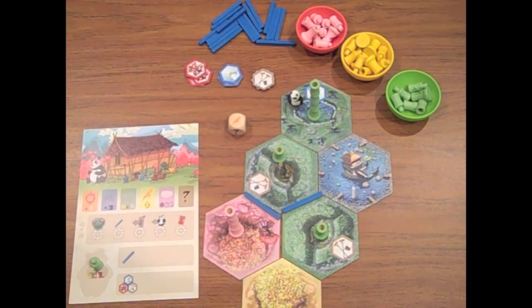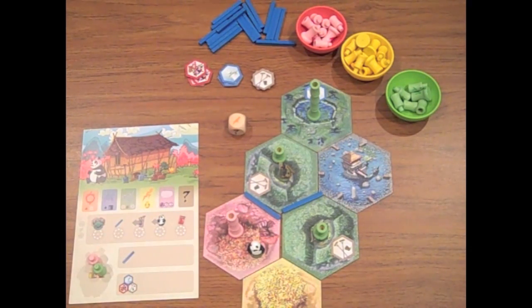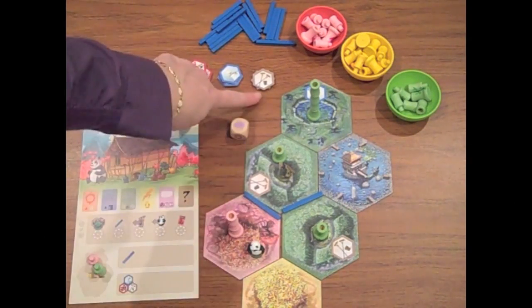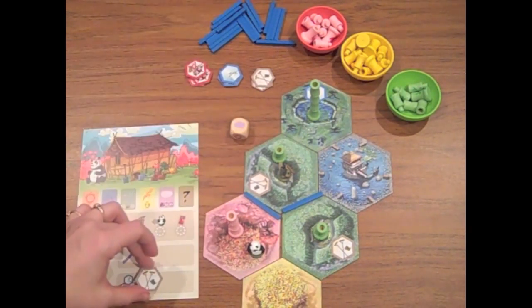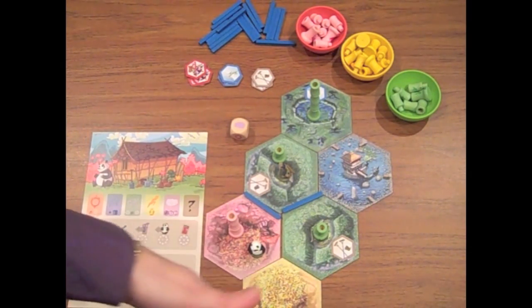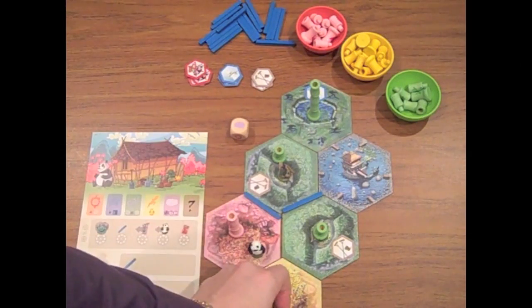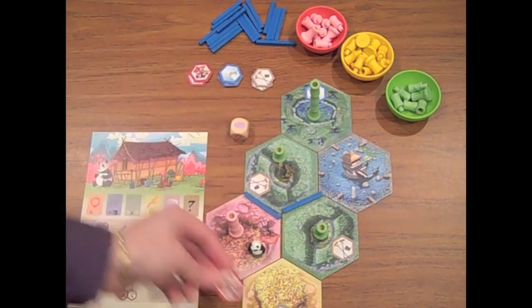If you roll the lightning bolt, the panda gets scared and immediately moves to a hex of your choosing, and once there, it eats the customary piece — he runs because he's scared of the lightning, then eats something to make himself feel better. If you roll the purple clouds, you grab one of these bonus chips, which you already know what they do. You bring it to your player board and may add it to a hex at some point on your turn. You can add one of these special powers in addition to your two normal actions, though you can't add a special power to a hex that already has one built in or one added by another player — only one power per hex.